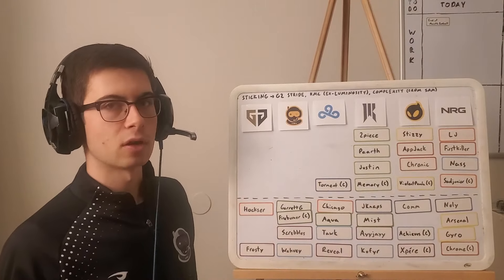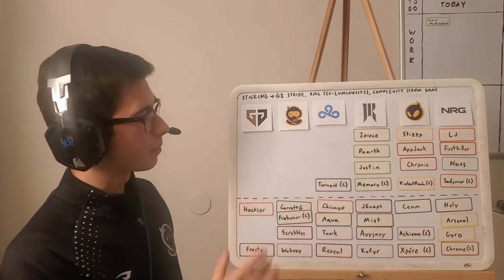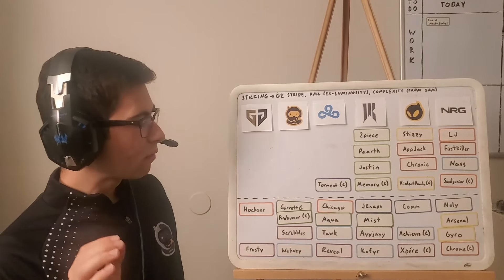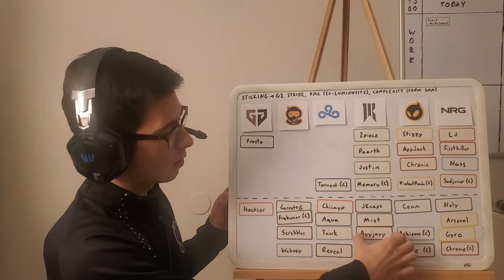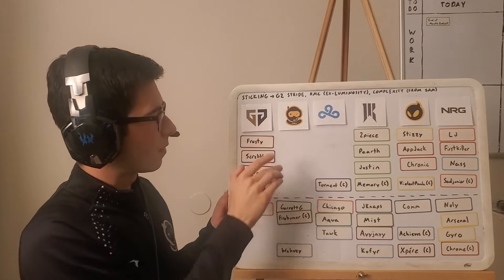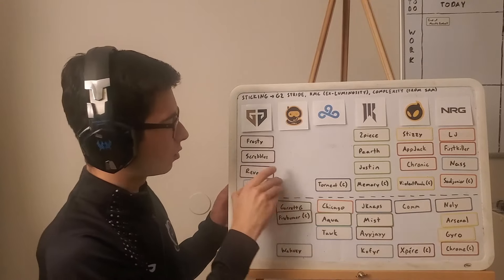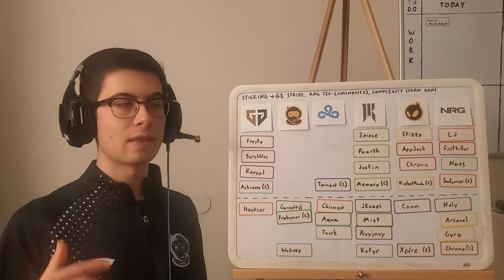Violet Panda sticking with Dignitas — that's basically confirmed. I doubt they move apart from that duo. So now it's just filling in the blanks. Up until about 24 hours ago, my running theory was that we were going to see Gen.G sign the Snowmen — Frosty, Scribbles, and Reveal — as a young, upcoming squad. And I thought they were going to roll with Achieves as coach, because I know Achieves has a good mind for the game. He did seemingly phenomenal work with Pirates on a Boat in the first split — got them into two top 8s.